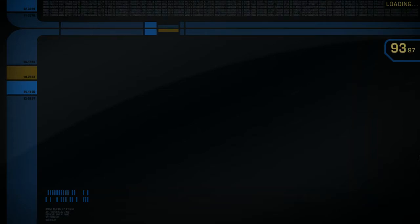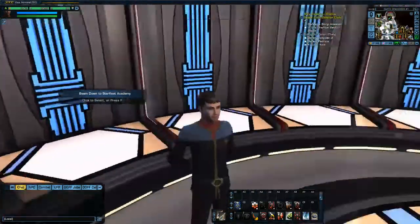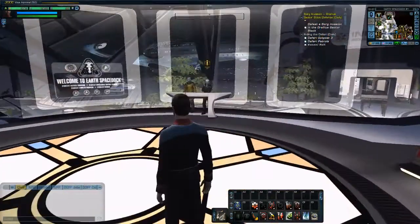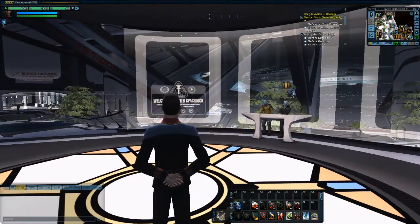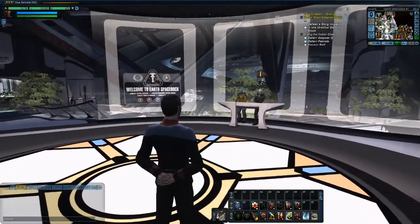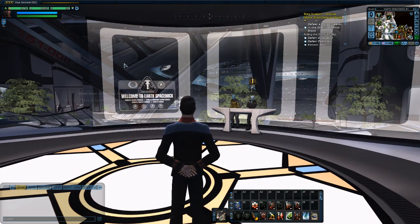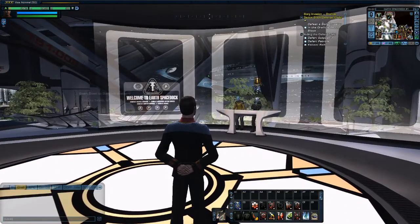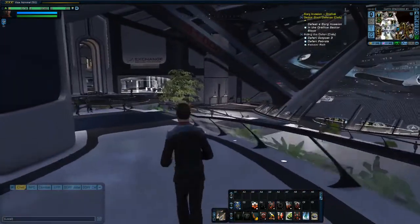Here we are inside the new Earth Space Dock at the transporter room. Just like with the previous Earth Space Dock, when you dock you'll jump into the transporter room. But as you can see even just looking out from here, it's a much more wide open space — it doesn't feel as claustrophobic as the previous Earth Space Dock. Even though I didn't have anything against the original one, it did feel kind of weird.